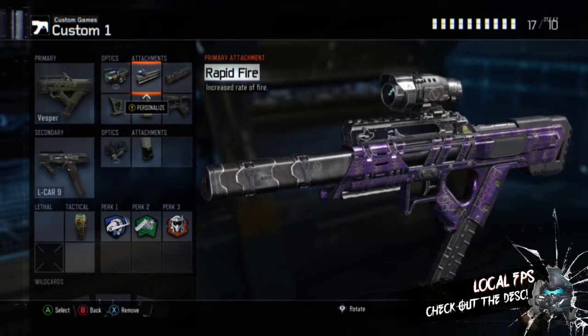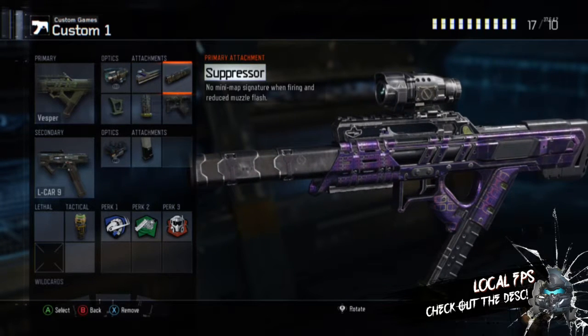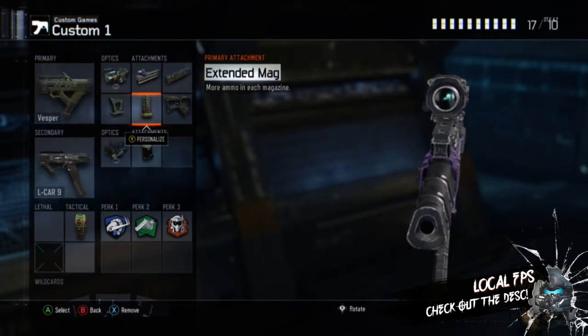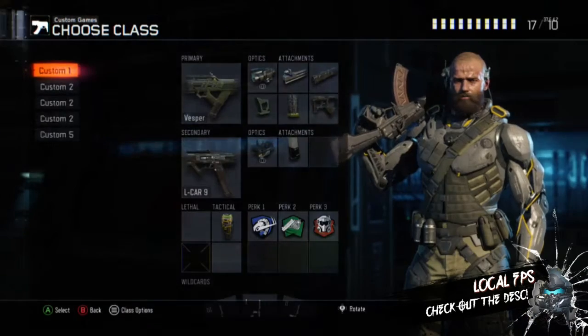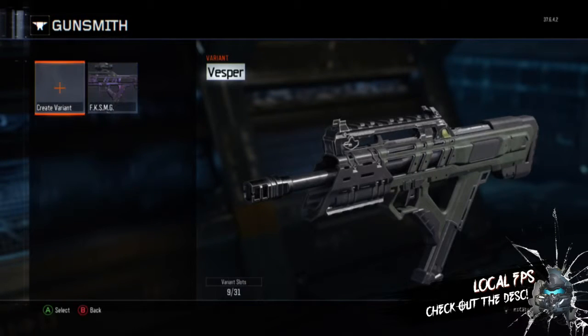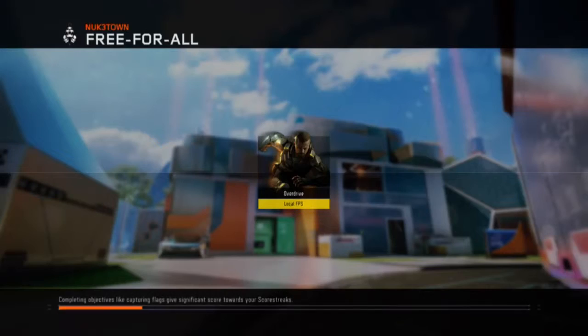Here are the attachments: the Varix, we need Rapid Fire — it's pretty fast. Suppressor seems to make it shoot faster. We have Quick Draw to aim faster, Extended Mag so we can kill more people faster, and Fast Mags to reload faster. That's how you make the class — I call it the FK SMG, Fastest Killing Submachine Gun.